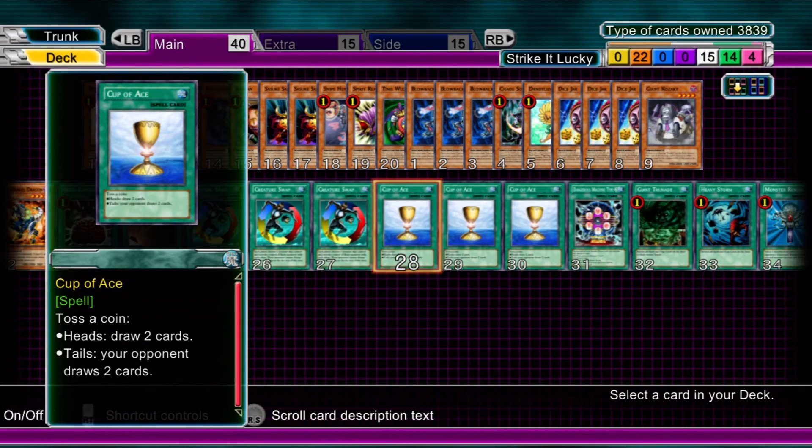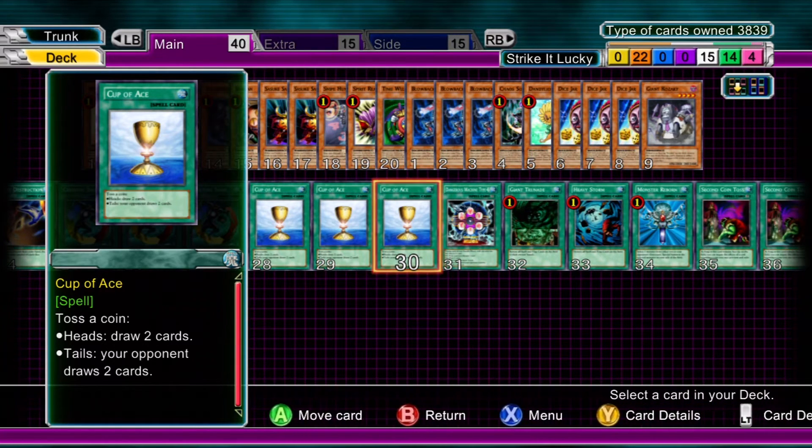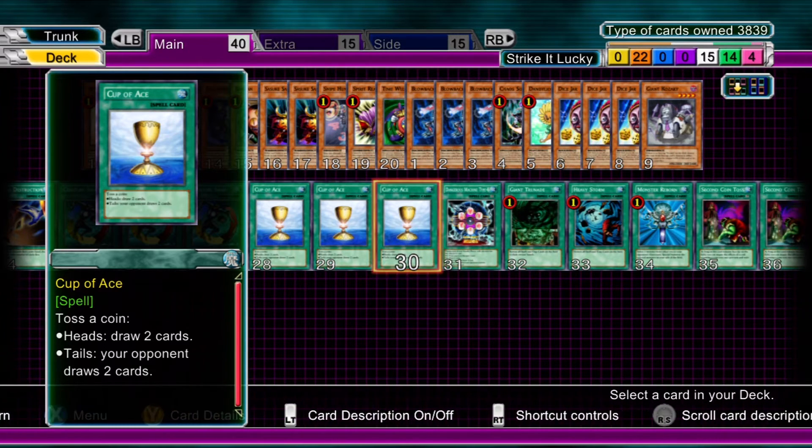Three Cup of Ace — beautiful, beautiful little gambly card. Again, this deck is for fun, so don't groan too much if the opponent draws from it. You flip a coin: heads, draw two cards; tails, your opponent draws two cards.